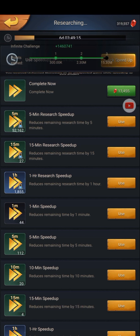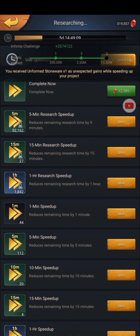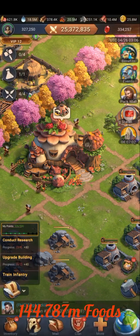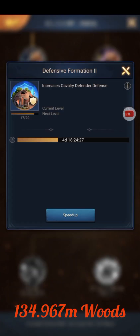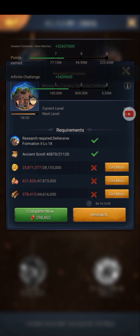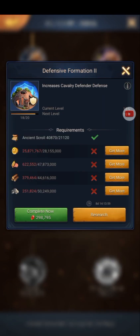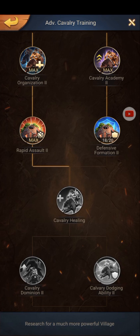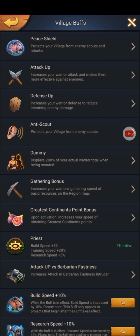I spent 63,820 and since cruel 85.152 million gold, 144.787 million food, 134.967 million roots, and 151.974 million stone. When I upgraded level 20 defensive formation 2, my ancient scroll was lacking about 2.5.